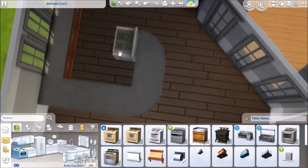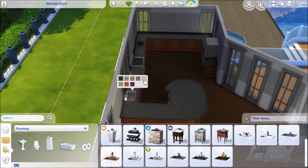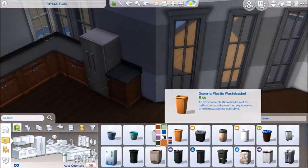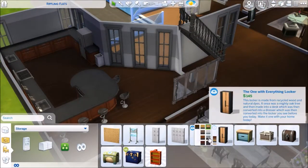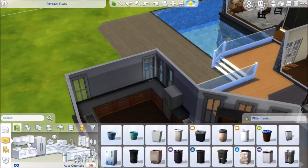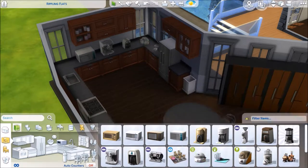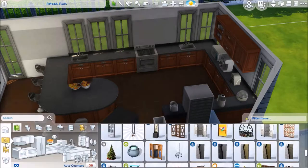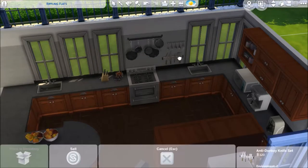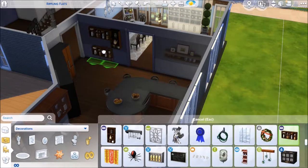I tried putting the stove on the corner and it just looked horrible, so I went with no. I'm just hugging the fridge together with the counters because I really hate when there's space between them. A nice little hidden dishwasher, and sticking a bunch of appliances in there — I sort of lined the wall with them as a makeshift pantry look. One day I'm going to make a sim house with a walk-in pantry. I don't think I have enough objects to fill one, but if you have custom content you'd definitely be able to fill it up.